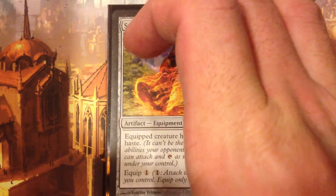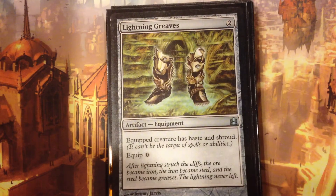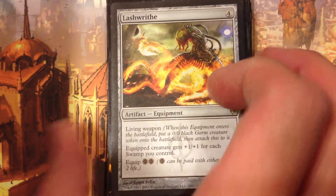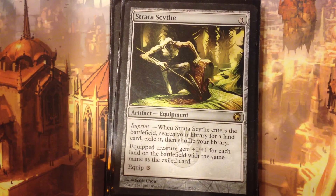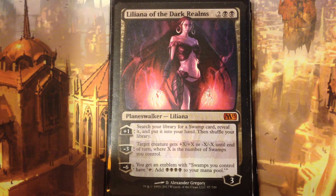The next package is kind of the equipment package — getting Doon going quickly. We obviously want to protect him, so I have Swiftfoot Boots and Lightning Greaves. Black has some totally bomb equipment. Look at this: plus one, plus one for each Swamp you control — and it's not just one of those cards, it's like three of those cards, between Nightmare Lash and Strata Scythe. We're just stacking more and more plus for the number of Swamps you control.